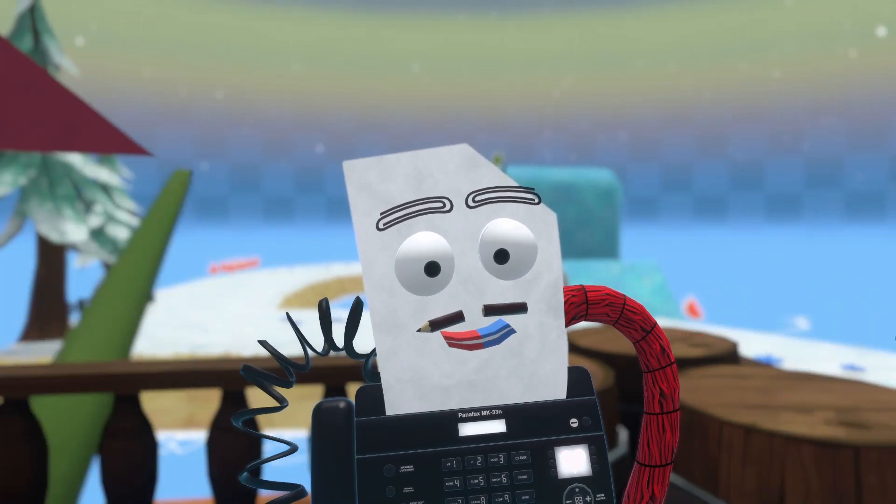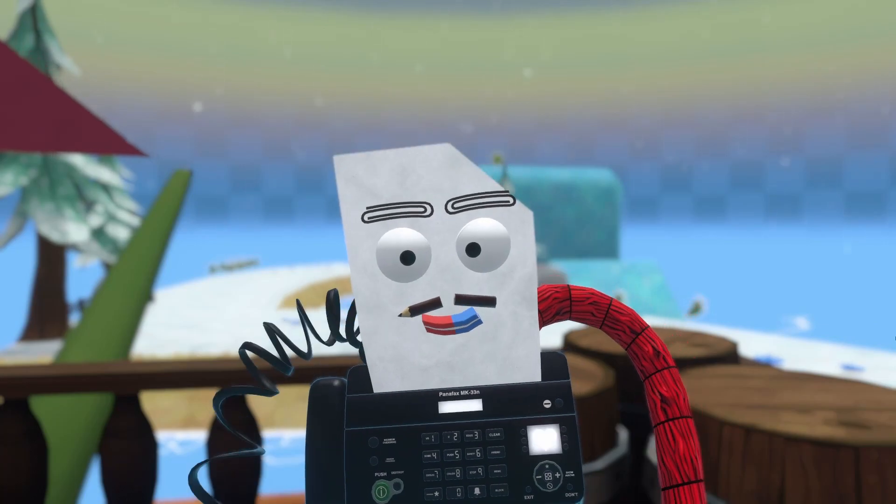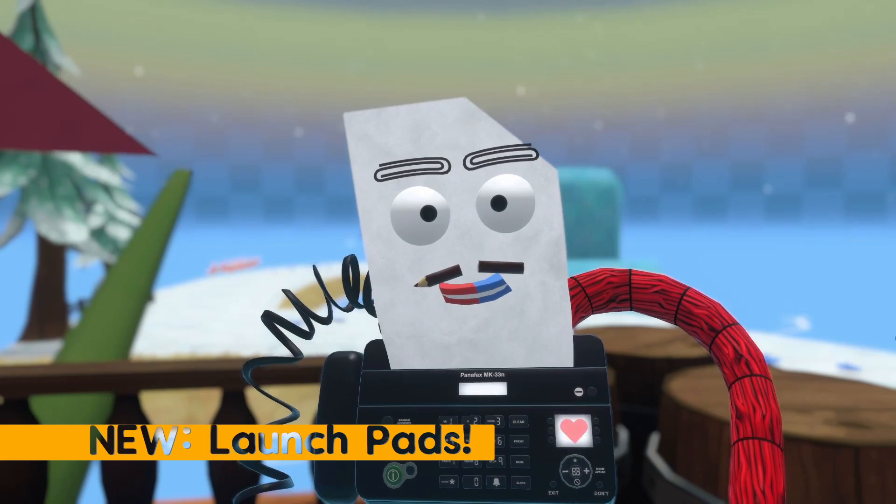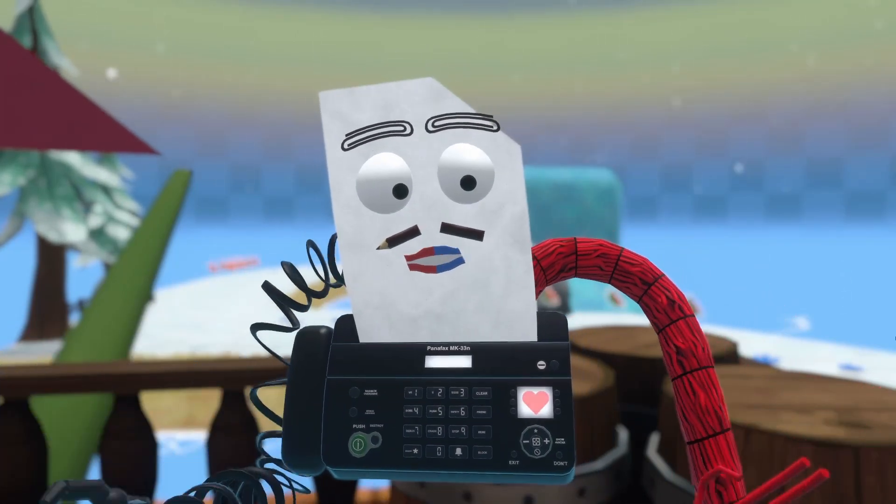In the Swamp levels, and in most of the reverse levels, you'll find a new game mechanic: launch pads, which launch your ball into the air. I'm sure players will definitely not use these to skip half of our levels instantly.